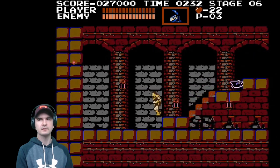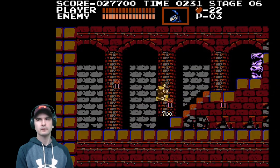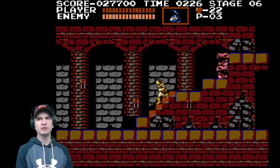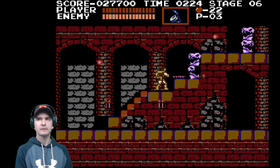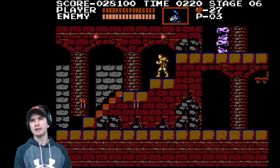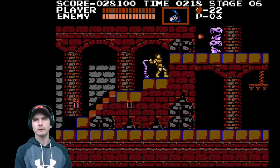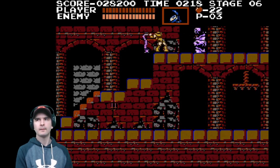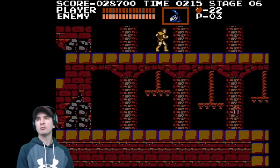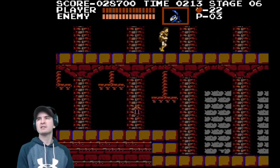Watch out for the bats. Now I'm not 100% sure where all these secret areas are, or secret items, shall we say. Now the object of the game is to defeat Count Dracula. So far it's going well — we're on stage 6. So we're making good progress already.